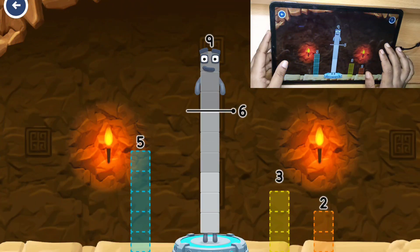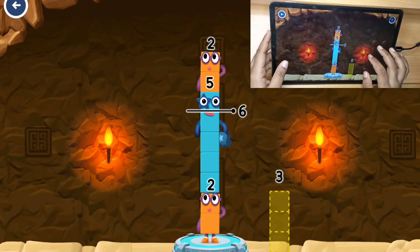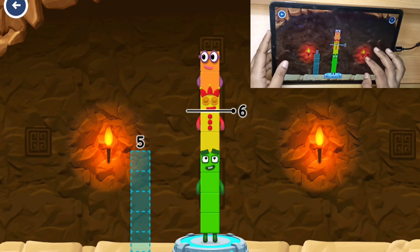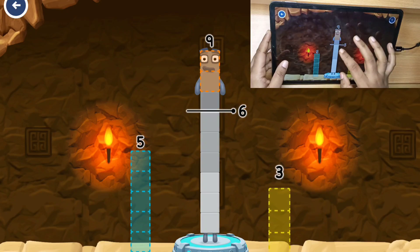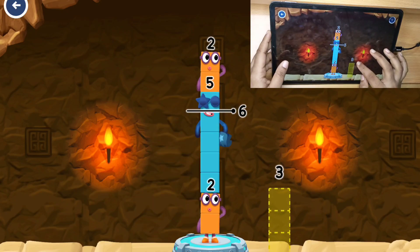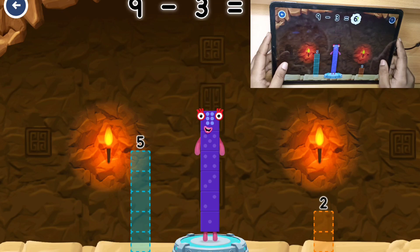Take number blocks away from 9 to leave 6. 5. Hmm, that doesn't seem right. Keep trying. Hmm, that doesn't seem right. Keep trying. 5. Try a smaller number. 2, 5. Try again. 3. You got it! 9 minus 3 equals 6!